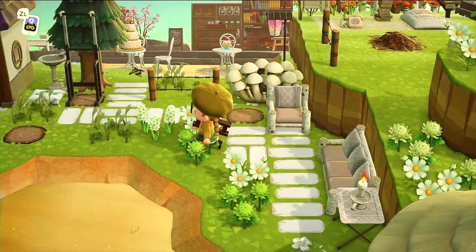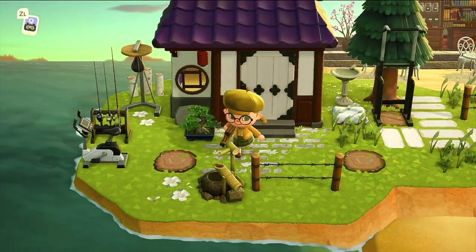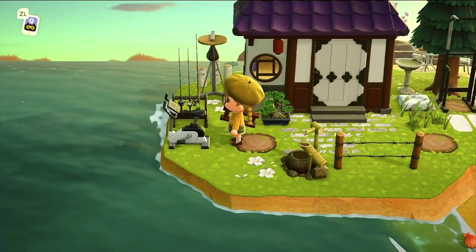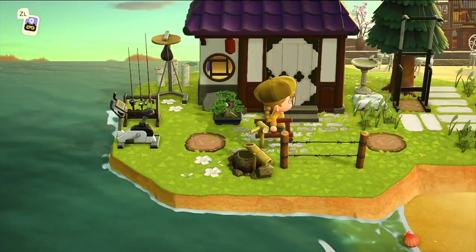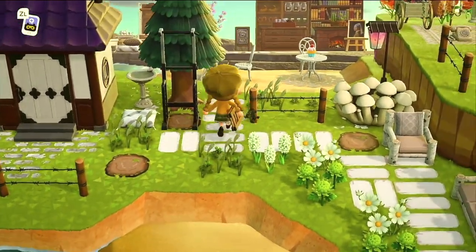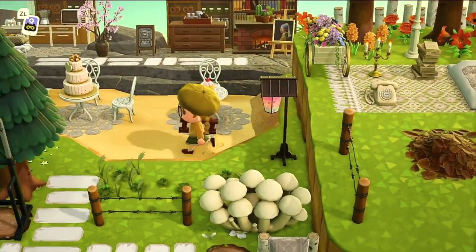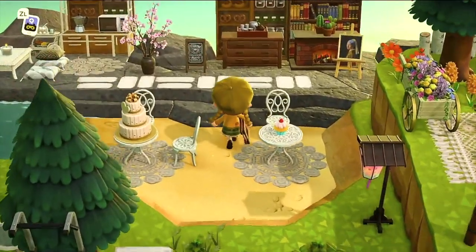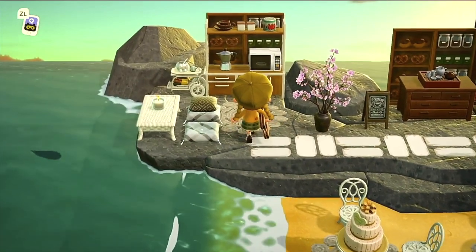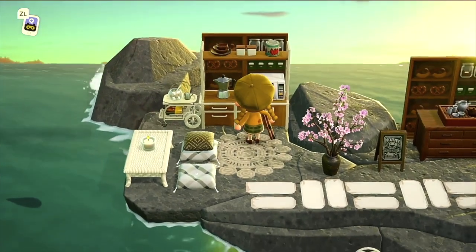Every single space on this island is utilized. Is this Genji? Yes, this is Genji. And is Genji a jock? He must be because of all this workout equipment. And here we have a little slice of beach right here — you can have a slice of cake on the slice of beach. And there's even a little outdoor kitchen with a microwave. Just don't microwave fish in there.